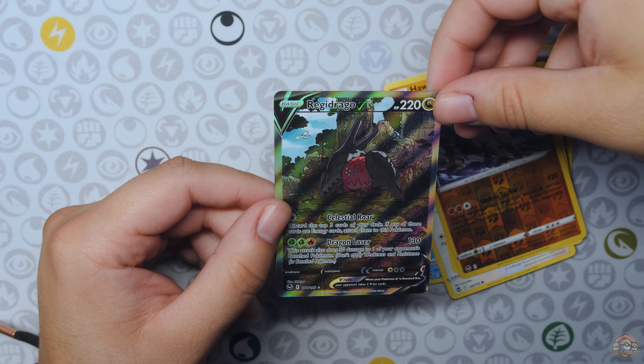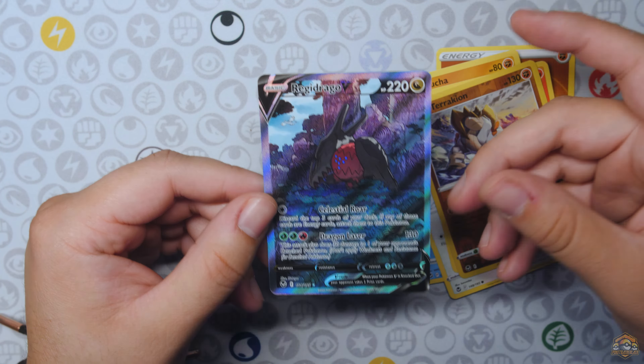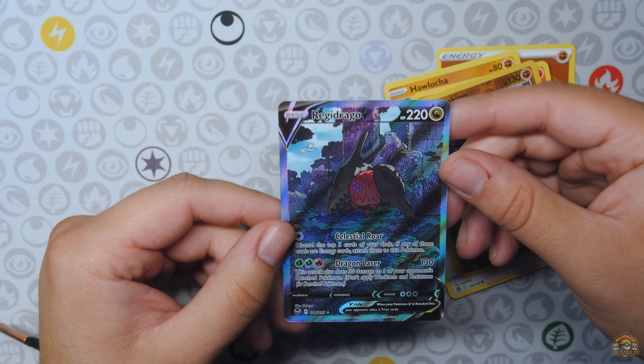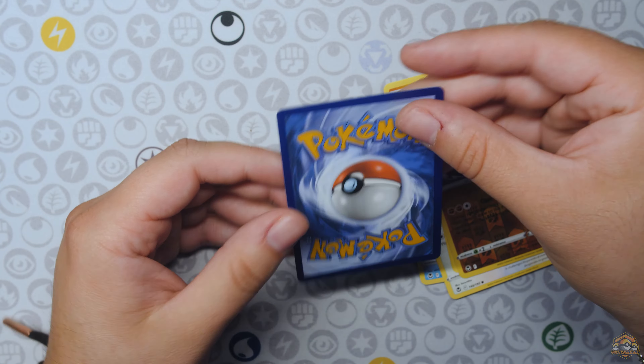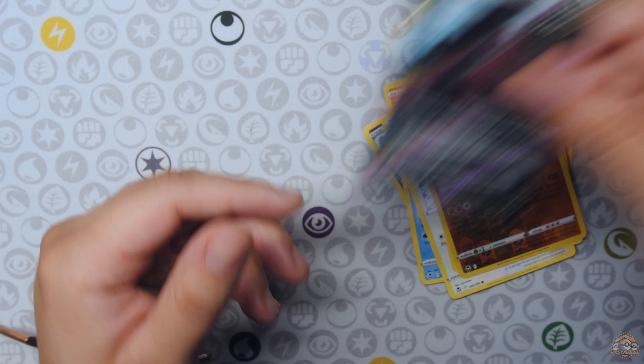The set I do not like opening anymore — we still have the Silver Tempest luck. Got Lugia in the background right there in case you guys didn't know. But a Regidrago VSTAR Altar. Let's go! Bad centering obviously, but hey, the Alt showing up in these tins.